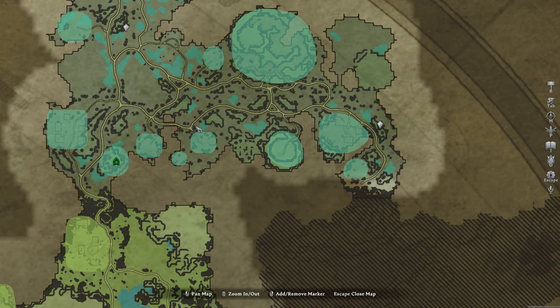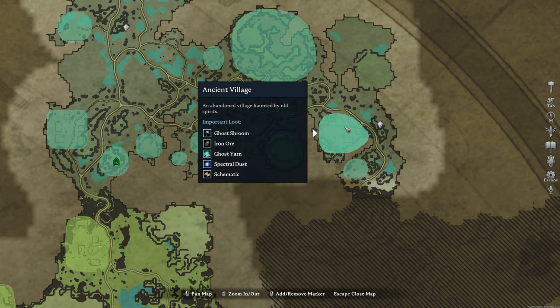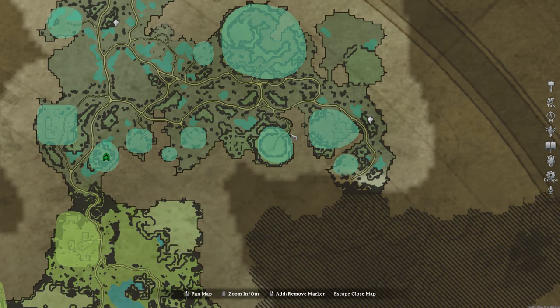Stay in Rat Form. Be careful though — if you move directly in front of a mob or anything else, they will trigger and they'll take you out of Rat Form. Once you get to the village, this is the location you want to go to here. You can go around the back. Come down here where the X is.